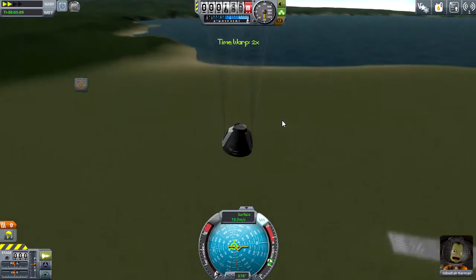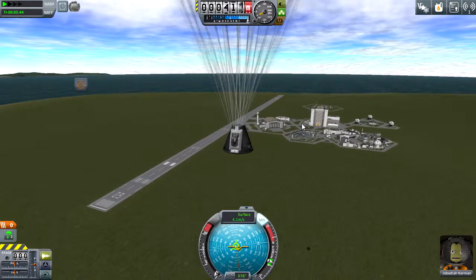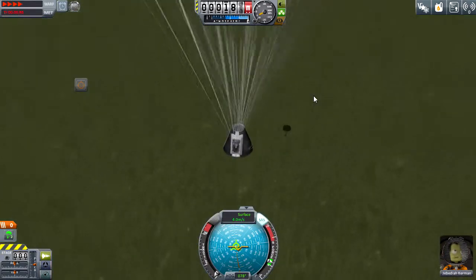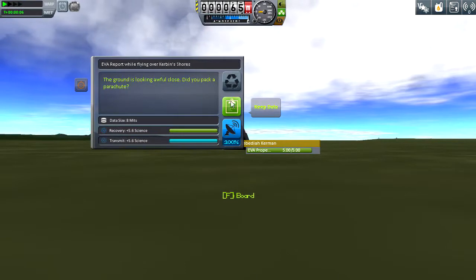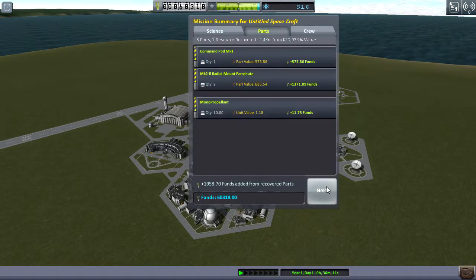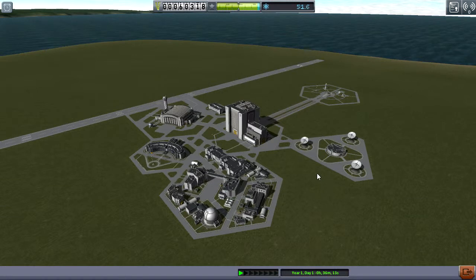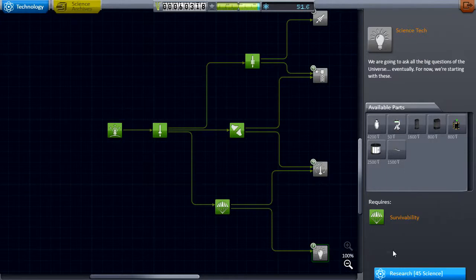There was a little bit of angle on this flight so we get to come down in a slightly different biome, which will help us grab a little bit more science. And that should be the one that makes all the difference — yep, now we can go in and get the batteries and the Science Jr., which is going to help out quite a bit.